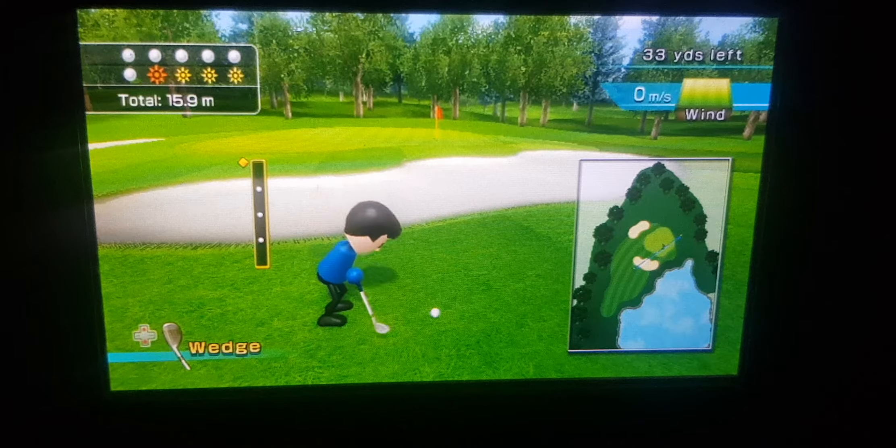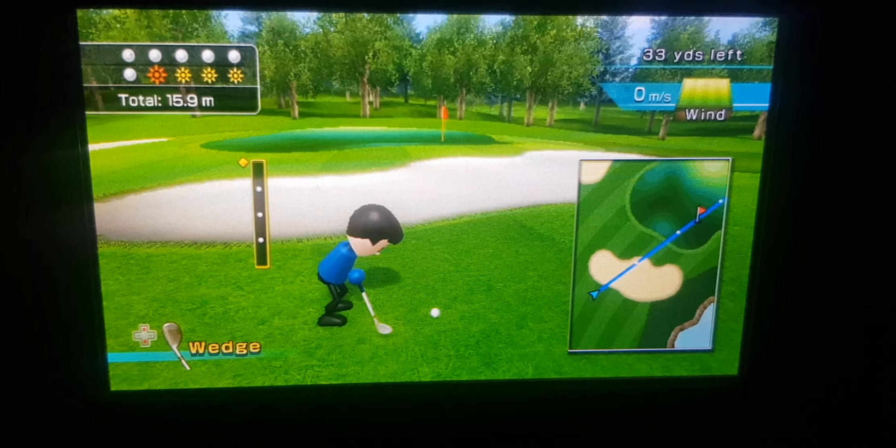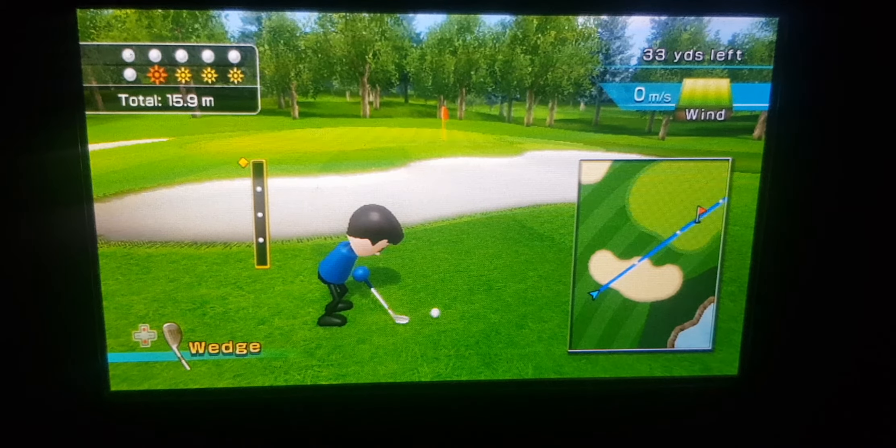This is hitting the green. For this one it's basically like putting, but the ball goes in the air and you're gonna use a wedge pretty much all the time. So for this one I'm just gonna do as close as I can, and the aim is to get hole-in-ones and get the lowest possible on meters. This is on hole 2 on the golf course on Wii Sports. If you're playing Wii Sports Resort and you did 18 holes, this would be hole number 11. According to Wii Sports, this is a beginner level.